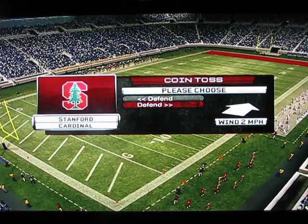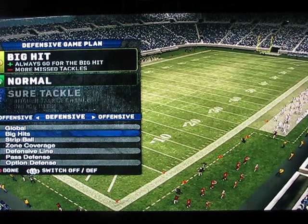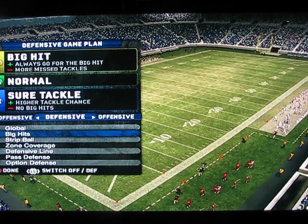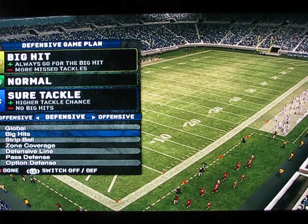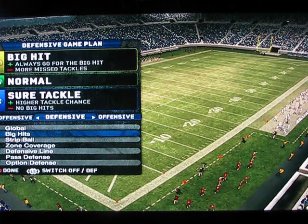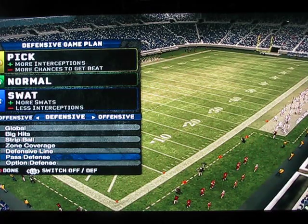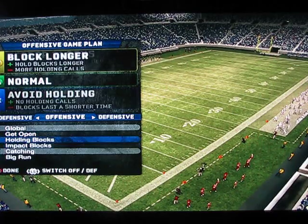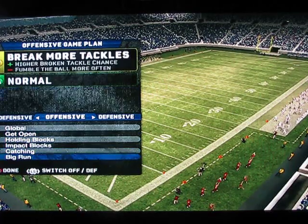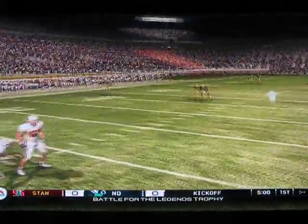Another cool feature here is game plan. You can change your game plan — like if you want to have big hits you can do a sure tackle, which will give you no big hits but less chance of a fumble. If you go big hit, you'll fumble and might miss the tackle. You can do the pick, lineman can jump the snap, rod receivers get open, holding blocks. It's just a neat way to model your team around the way you want to play, and you can change it anytime during the game.